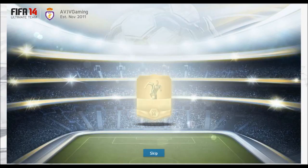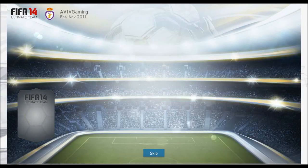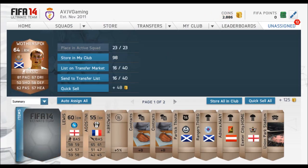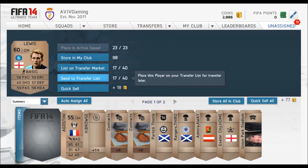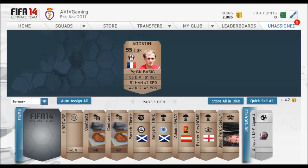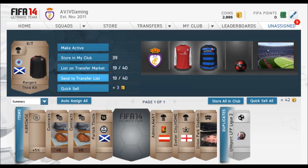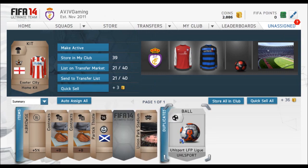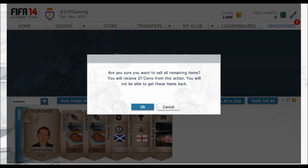Going into this third pack, we do pull a Scottish right mid, Witherspoon. I think this guy could fetch something - he's 81 pace, not too bad of a player. You also have to check the leagues. On some of these normal bronze players, like that one from League Two, you can find a player that could go for possibly even a couple hundred coins, and that can make you the difference back in your packs.